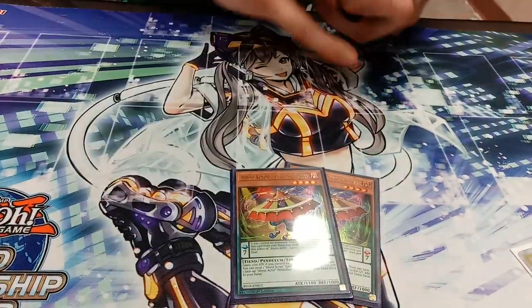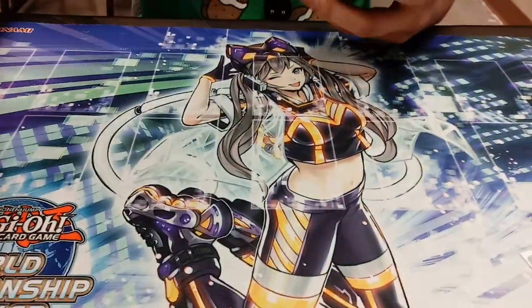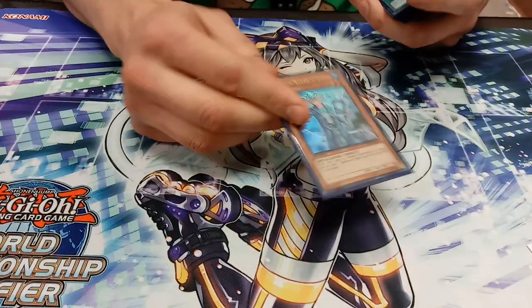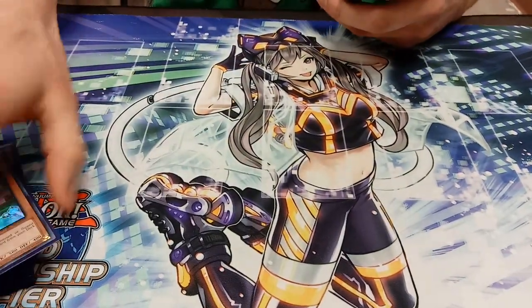Then we got 2 Curtain Razor — just another solid extender. Then we got the Blue Boy, the Batel, because we play the Spellbook Engine. That's all the monsters — we have 25.